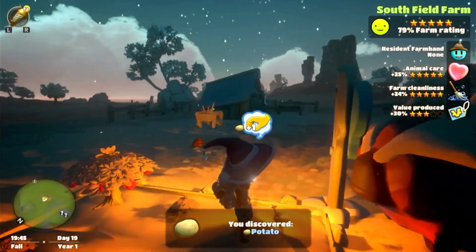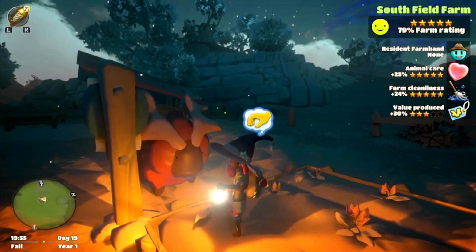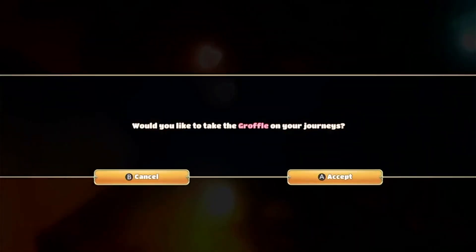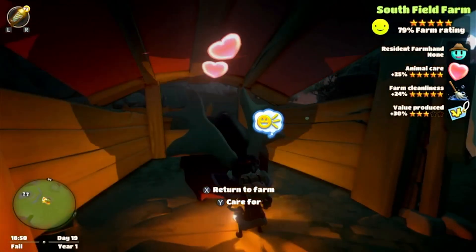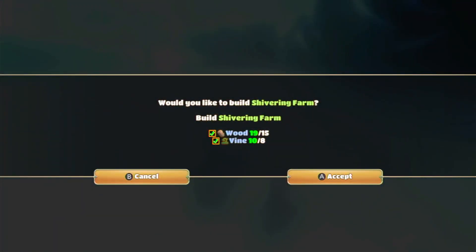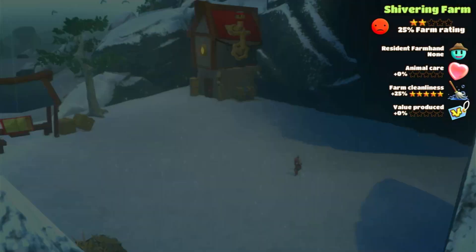Lastly, you're supplied with your own little homestead where you can plant crops and house any animals that you can lure there. Unfortunately, you can't access the actual house, nor really decorate the farm area to much of an extent. You can however set up additional farming areas across the land when you stumble across them, providing more space for farming and animals.